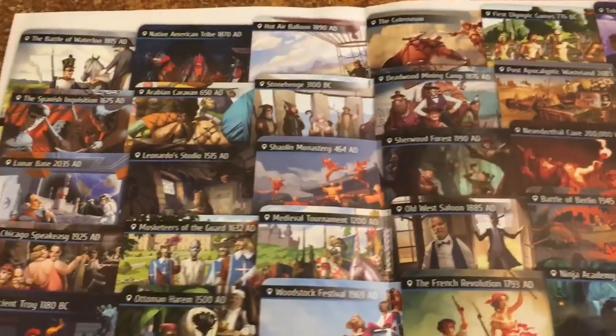Note that unlike Spyfall 2, this is a full 30 locations, which is nice. Also, just like the original game, the individual decks contain roles. I'm not going to show all of these because I don't want to spoil it, but for example, in Leonardo's Studio you could be Leonardo, an envoy of the Pope, or a Florentine scientist. So if you want to play with roles to spice up your game, you still have that option.